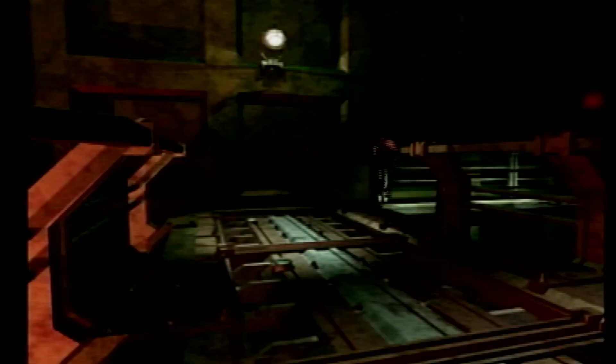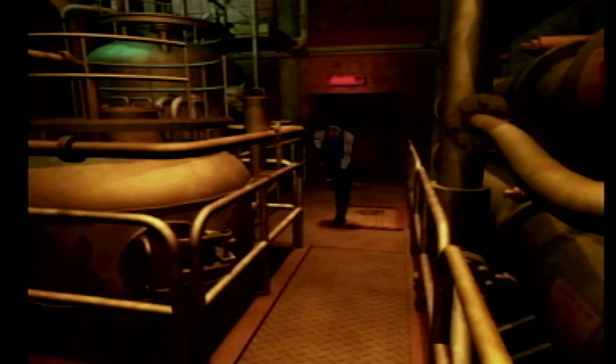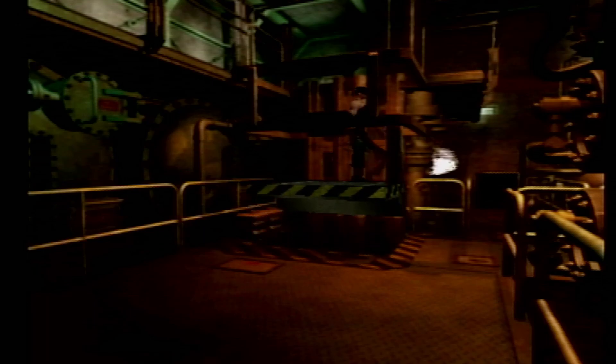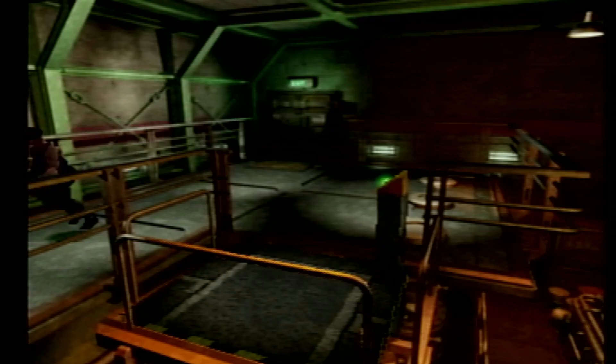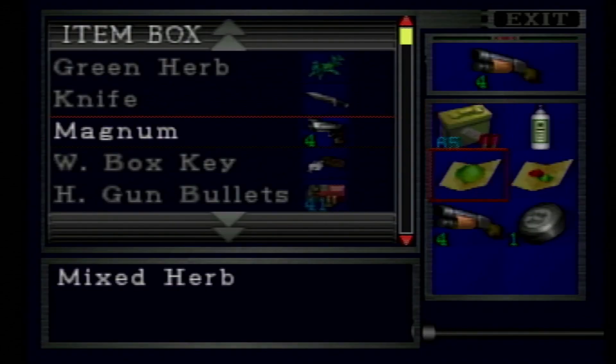I highly recommend you grab the shotgun parts before coming down here. If you're just using the normal shotgun, it's going to take you four to five shots just to put down a single evolved licker. If you're lucky and score a critical hit, it'll one-shot a licker. You really want to aim for those critical hits, especially in A scenario where you're going to be scrounging up for rounds.